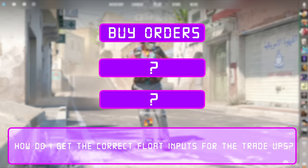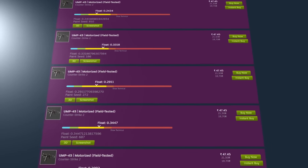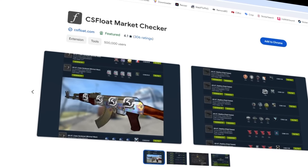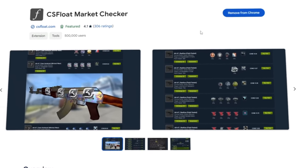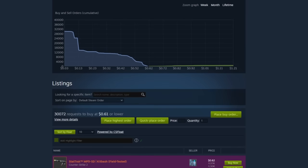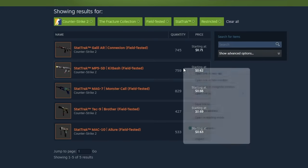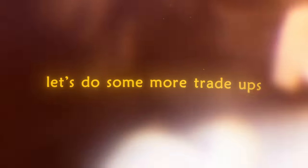The next method, and one that may be useful for getting inputs for today's second trade-up, is sniping. Sniping skins is essentially scouring the market and refreshing pages every so often to buy skins with the floats you're looking for. One tool that makes this way easier is CS Float Market Checker — find it on Chrome and click the big blue Add to Chrome button. Once installed, search for the skin you want, scroll down, sort by lowest float, and when you find one with the right float for a good price click Instant Buy. I suggest opening multiple browser windows for each skin and occasionally refreshing them to see new listings.